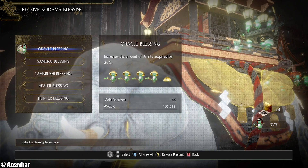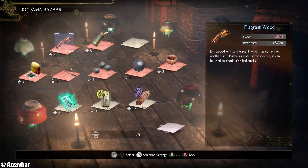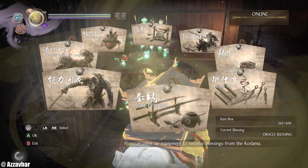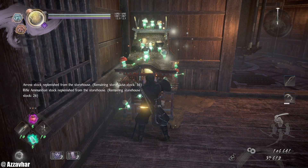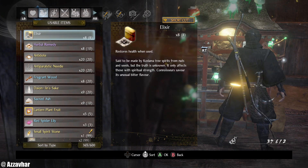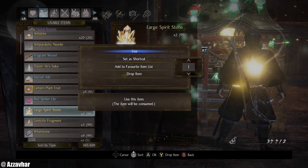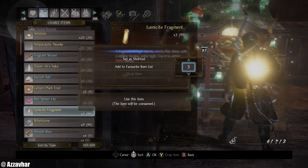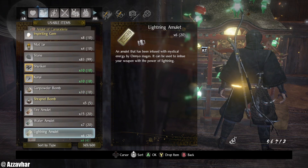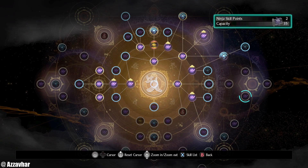Make sure you've got your Oracle Blessing on your top one — 20% Amrita acquired. If you need any top-ups on sacred water and stuff, elixirs and stuff, feel free to get that from there. Other than that, we are at boss prep at this point. Make sure we've got any items we might be able to use — spirit stones and stuff. This boss is a standard sort of yokai-type boss, so it's going to be similar kind of strats that we've been doing.